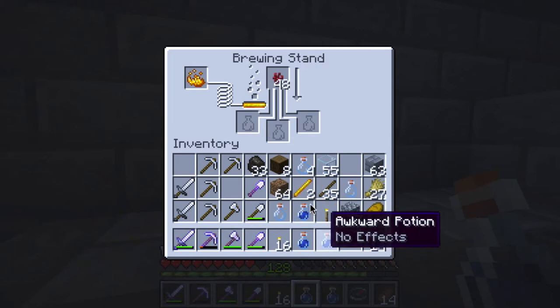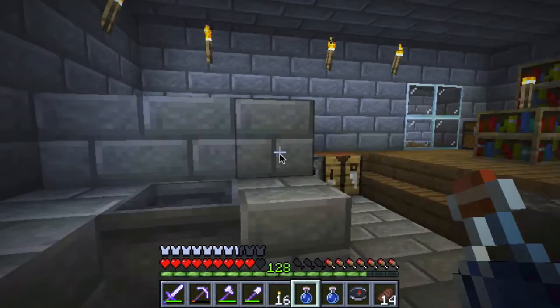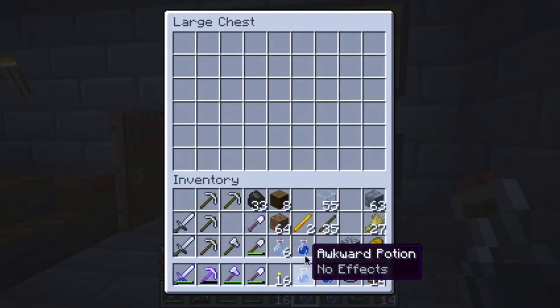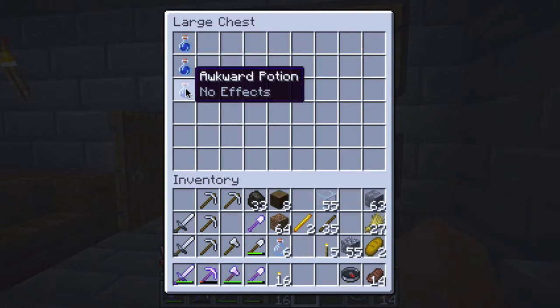Finally been able to get some awkward potion! So this is the awkward potion. I wonder if I can stack these - nope, I can't. I'm going to make a chest for these potions. I think this is the base ingredient and let's see what else I need.